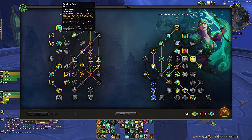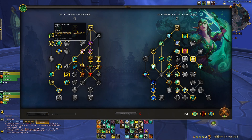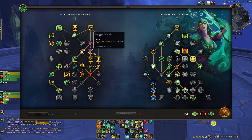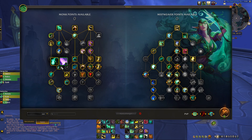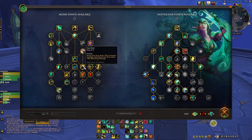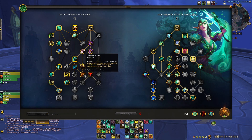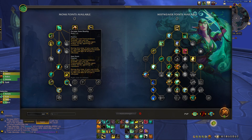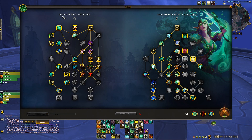I put one point into Tiger's Lust, one into Rising Sun Kick, one into Soothing Mist, one into Improved Roll, Calming Presence, Paralysis, Vigorous Expulsion, Tiger Tail Sweep, Grace of the Crane, Ferocity of Xuen, Improved Paralysis, Fortifying Brew, Spear Hand Strike, Transcendence, Chi Wave, Ring of Peace, Fast Feet, Clarity, Iron Shell Brew, Improved Touch of Death, Dampen Harm, Diffuse Magic, Profound Rebuttal, Close to Heart.